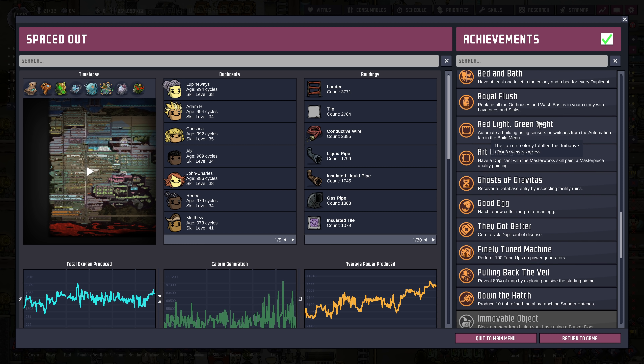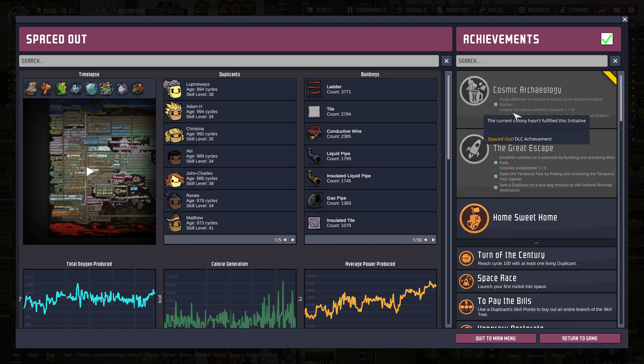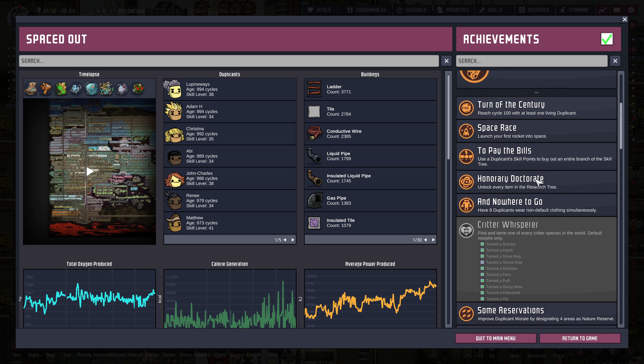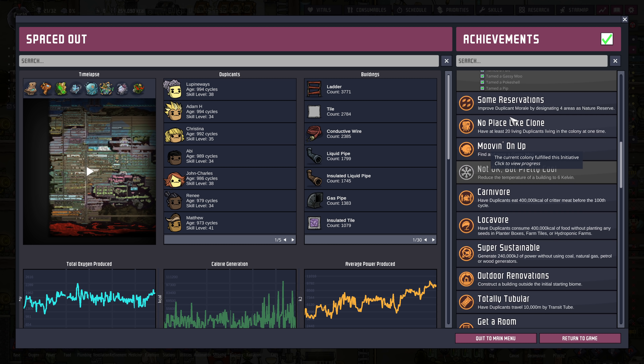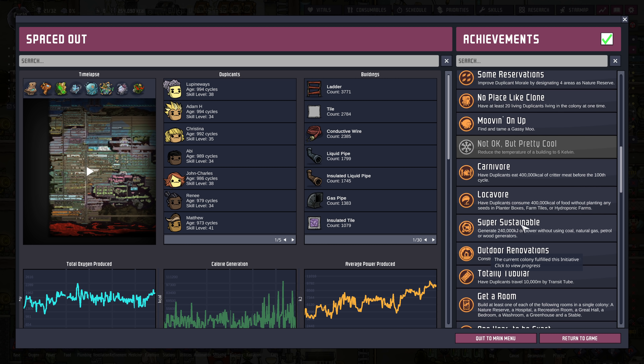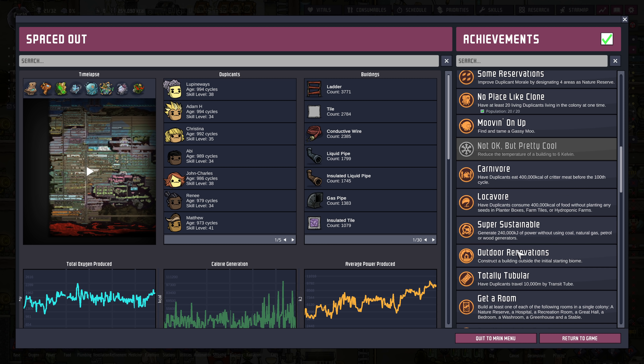We've got the two big ones up here — we just need some more terrestrial artifacts and space artifacts to get this one done. The Great Escape is the ending of the game, so we've got to open the Temporal Terror and then send a dupe through. We'll be doing that at the very end. Critter Whisper — we only have one thing left to tame, the shovel that's on a planet we've discovered, so we'll maybe do that this episode. This one's to basically make liquid hydrogen, which we'll do eventually.